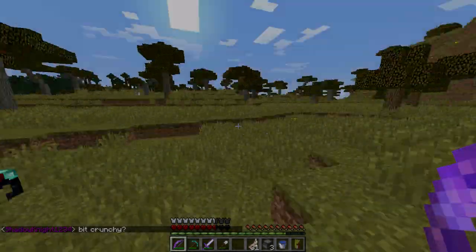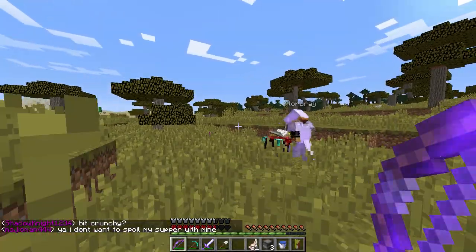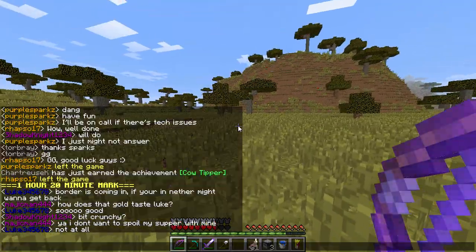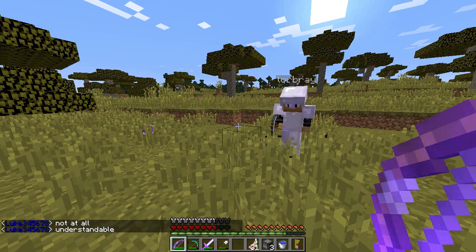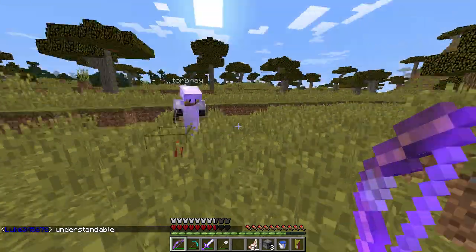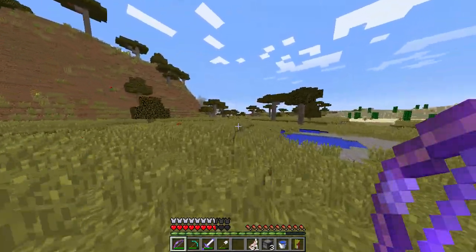The pickaxe efficiency one - don't need efficiency one. That world border isn't too close. I'm gonna enchant another book - protection one. I've got enough levels to combine... no, I already have protection, I don't need protection two. I'm fine right now. I have no levels - we'll get them later. I got a useless enchant like aqua affinity.